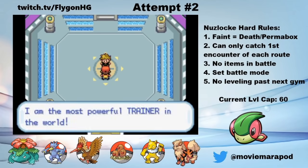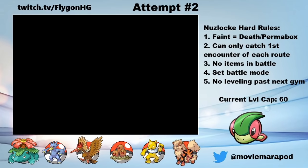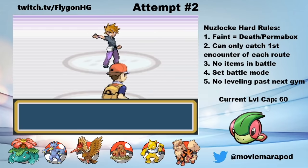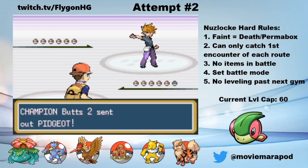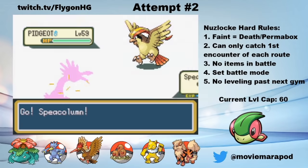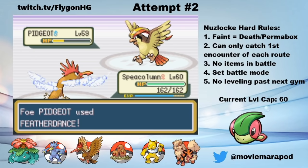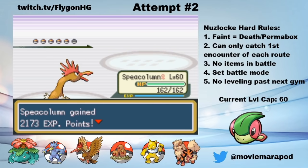My final challenge is taking on the Champion — one more battle with Butts 2. I heal everyone except Nougat — RIP — replenish some PP, and get ready for the final battle of the run. Spee Column faces his most poetic opponent yet, a Pidgeot — the teammate he replaced. And to be frank, he absolutely destroys him. Two Returns even after a Feather Dance demolish the garbage bird.